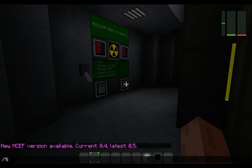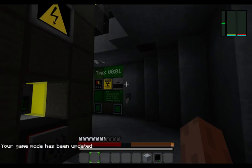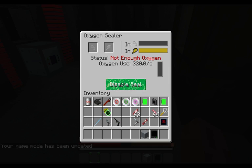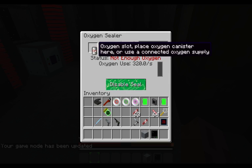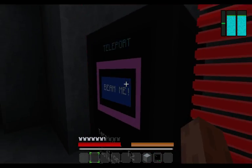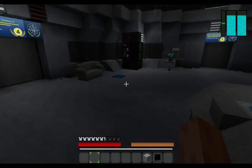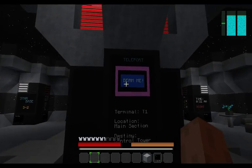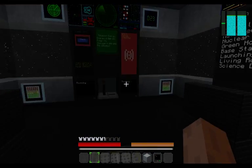Now let me switch to survival mode. So all the rooms are sealed except for this one — I still have to seal this one. I'm going to leave a battery for now, but everything else is ready, including the oxygen systems. This is the control tower — it's on the upper part, over here.